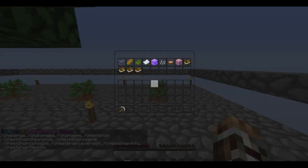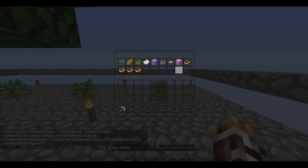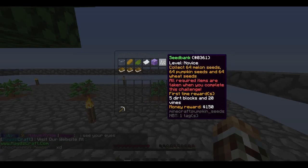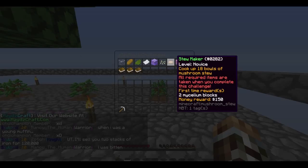Meanwhile I'm going to check out some challenges. Paper maker — 21 pieces of paper. That's not bad. But sugar cane doesn't like to grow very quickly. Stew maker's going to be really good because we can get mycelium blocks and then live on mushroom stew.